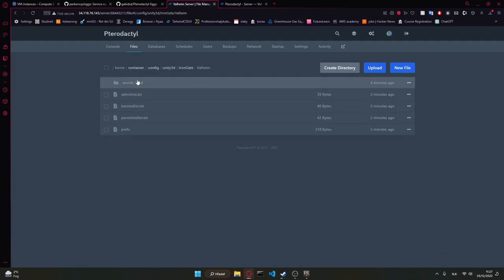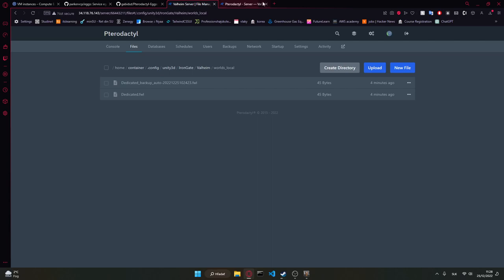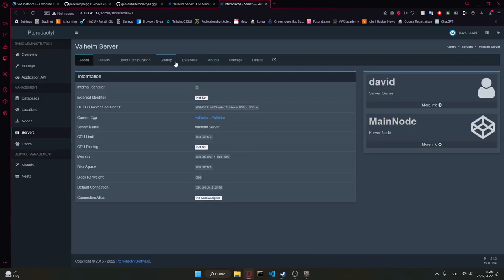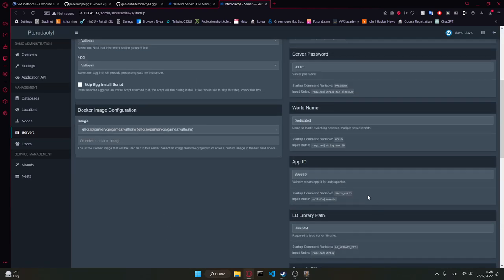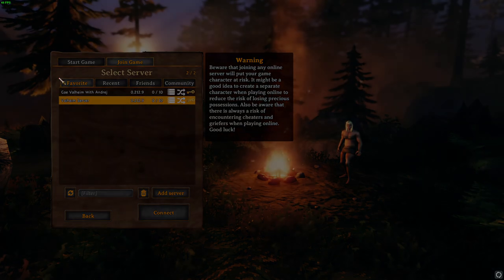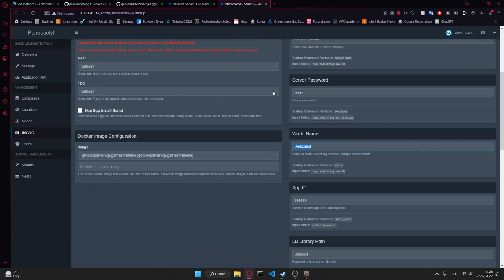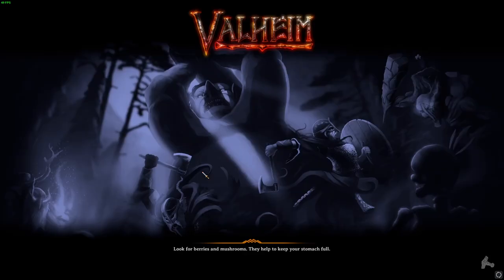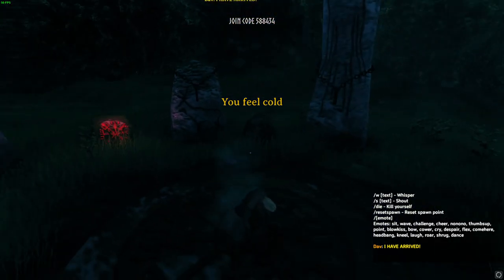Now it's running. If you have your own world, go to the files here and put it in the container/config/unity3d/IronGate/Valheim directory — you should have two files, just upload them. Then go to Startup, find the world name field, and change it to your world name. After you're done, restart the server. The password is 'secret' — I can connect to it. It seems like I entered it correctly, and we should be able to join. And we are in — this is how you set up your own game servers.